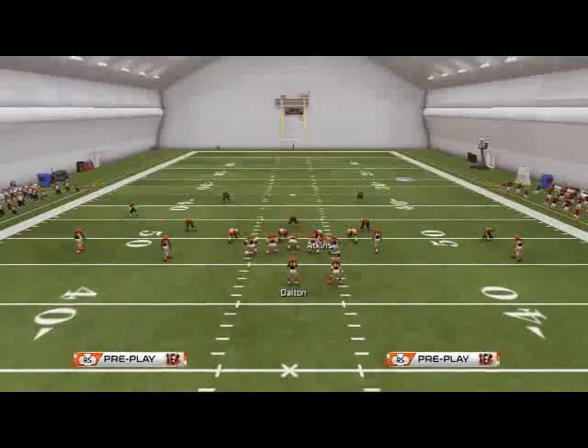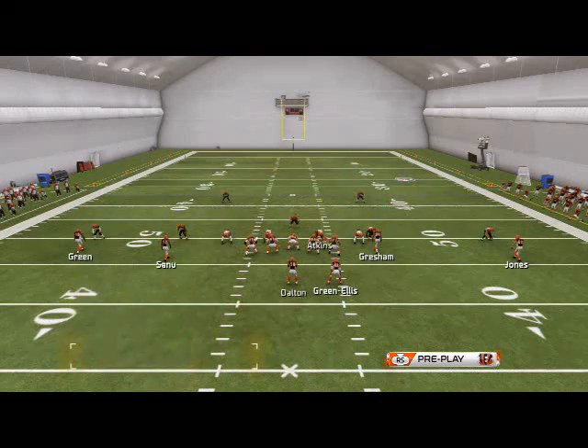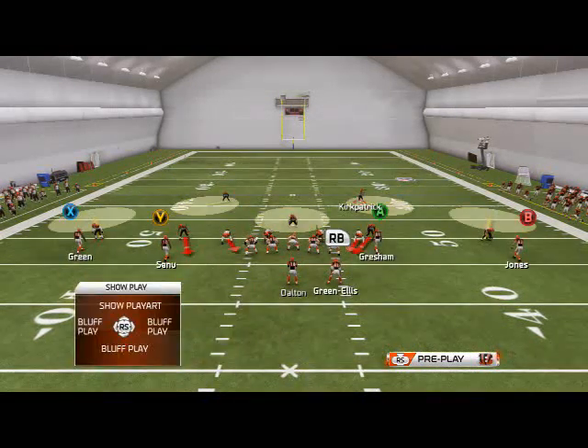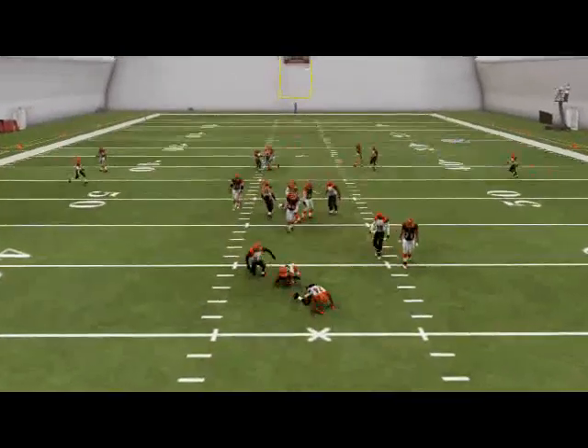So real quick, one more time. Press coverage, man-align, spread line, crash line down, contain both of these guys, then you're free to make adjustments. I like to make them really aggressive, play yellow zones all over the field, and you're going to get two-way pressure.